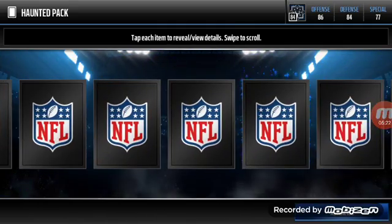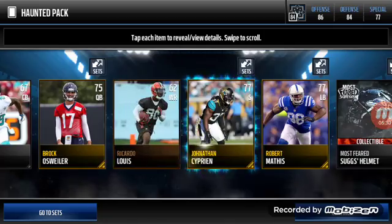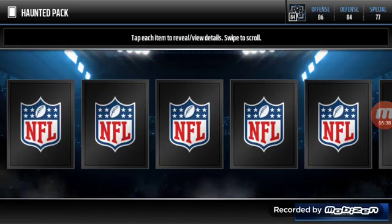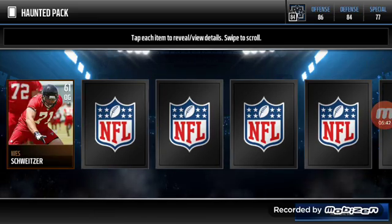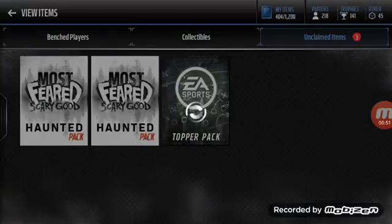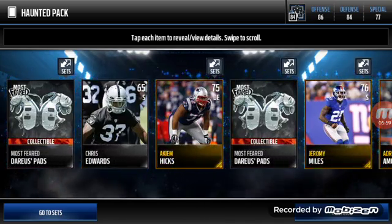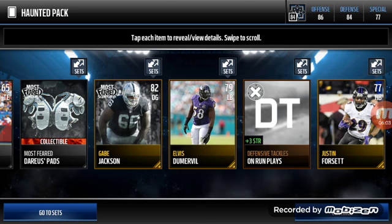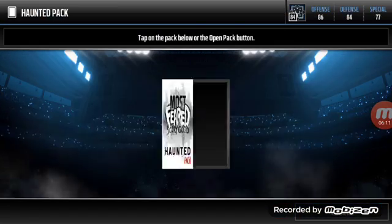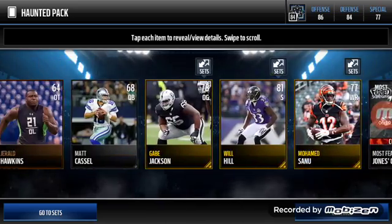Just like T.Y. Hilton went for so much - everyone was like it was for the LeSean McCoy set and he was going for like 200k or something. So we got Mariota - he's a gold player but one of the best quarterbacks in the game. Another flip the phone - reveal all. We got Zach Strafe. So we have two more packs. This is the final pack that came in the bundle. Spin the phone tactic - bam! We got Eddie Janovich. Yeah, we didn't get anything else, that's fine.